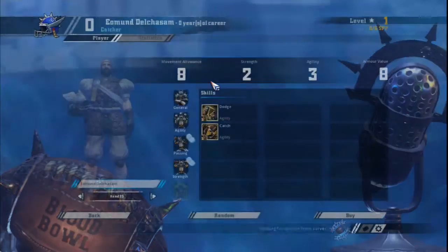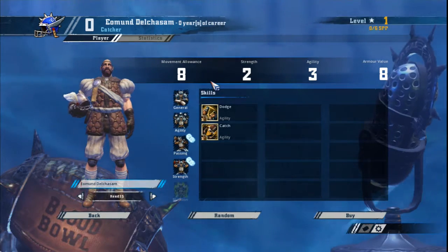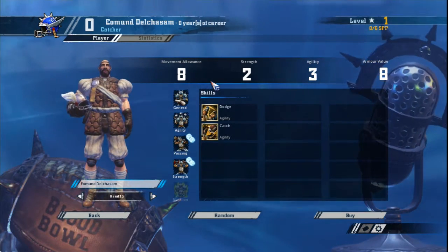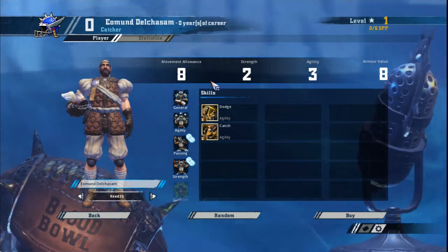Now for the catchers. A lot of coaches view catchers as easy targets for your opponent and avoid taking them. However, if used well, a catcher is an integral part of your team. Despite their name and the catch skill, they're not really good at the traditional role of a catcher, which is to hang around in the opposition's endzone and receive the ball when it's thrown to them for an easy touchdown.